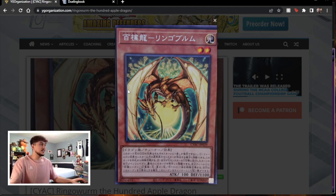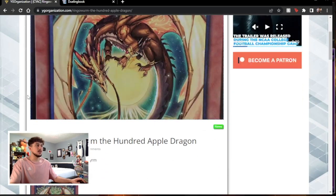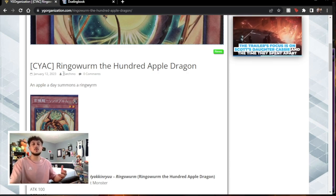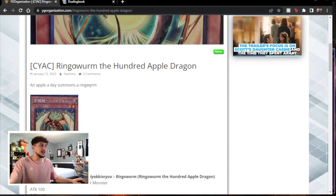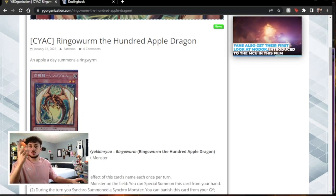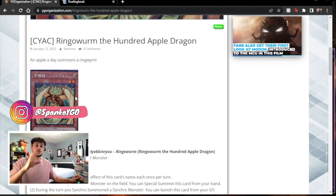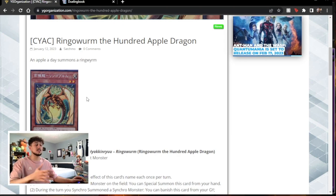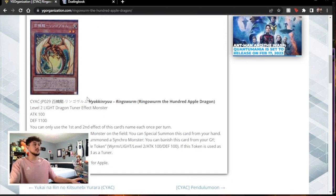We're here on YGO Organization and you can see this brand new card that was just released. I believe this is Cyberstorm Access as the set it's coming out in, and it's actually called Ringo Worm the 100 Apple Dragon. This is a play on words because in Japanese, Ringo means apple. I think it's a really cool card — spoiler alert, I think this card is going to be really, really good.